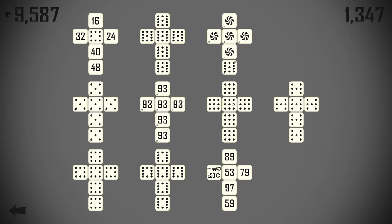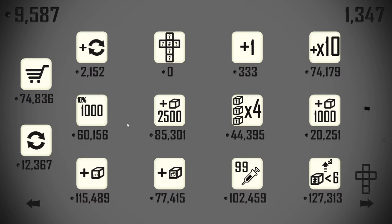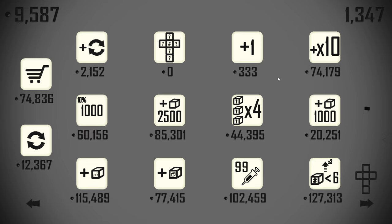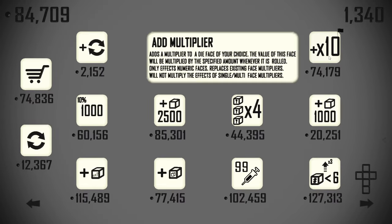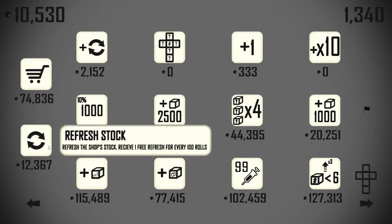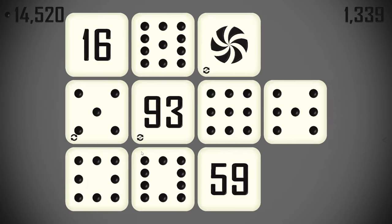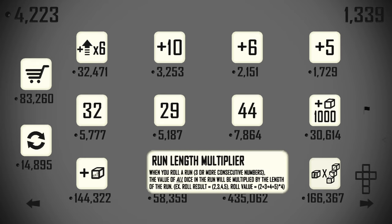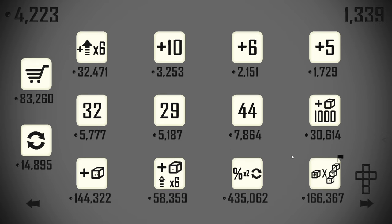Eleven, ten, nine, eight, seven — no six. Then we have five, and we need four, three, two, one. So we just need a bunch of standard dice really. You could probably think about putting 10x multipliers in various other places. I don't think we've seen any of the prime multiplier bonuses yet. There's run length multiplier though — we'll grab that while we're looking at it.